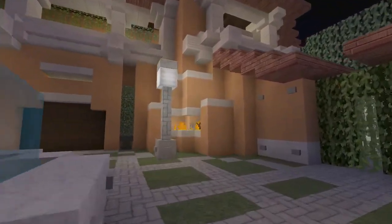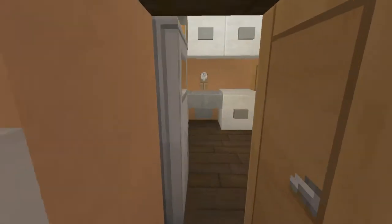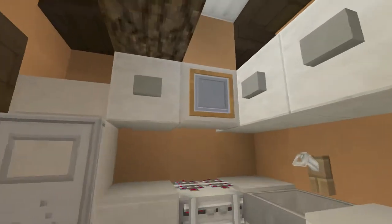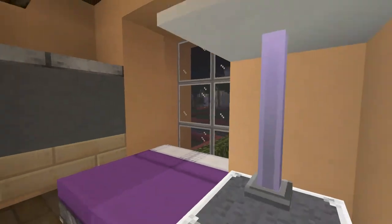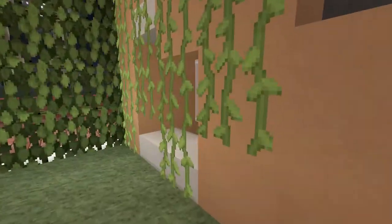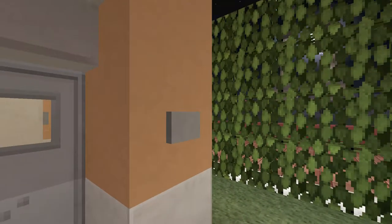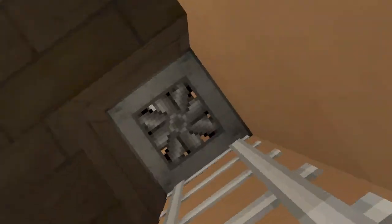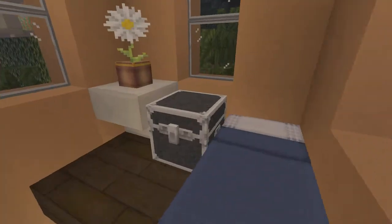Over here are stairs leading up to the guest house. There's a plant, a kitchen with a stove, oven, microwave, and sink. Right here is the bedroom — it's a very small guest house but it does the trick and is very detailed. Below is a walk-in shower for the guests. This tower has a toilet for the guest house bathroom, and above on the second floor is another bed for an overnight stay.